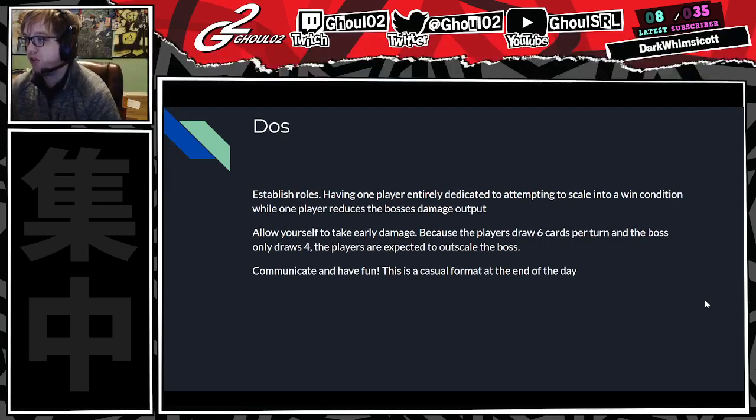Do's. Establish roles. Having one person be the control that keeps the boss from killing everybody, and one person that scales into a win condition is really, really good. Think of it like you're doing a raid in Final Fantasy XIV. You've got your tank who is trying to hold the boss in place, and you've got your DPS getting ready to go for the killing blow. You really need to give one player room to do that, and the best way is to have one player dedicated to protecting things.